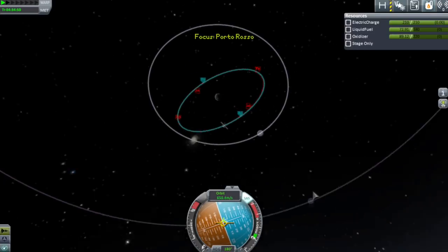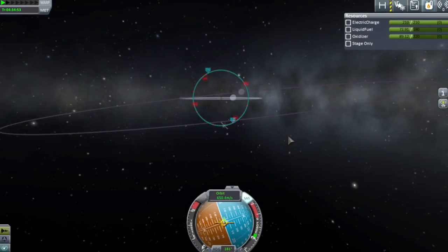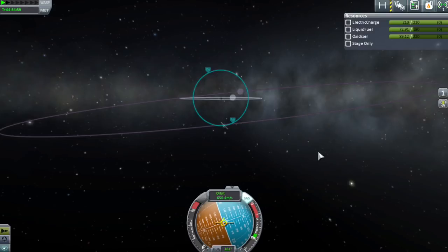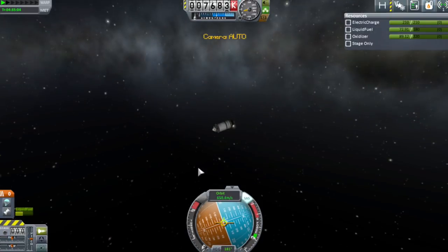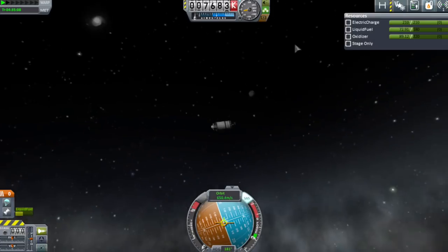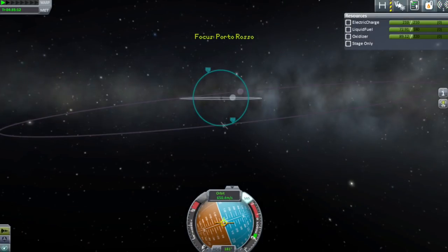Close this down and see how good we are — that looks like a pretty good orbit. The question is, do the contract judges think this is good? Yes — we've got everything. We have successfully put this into orbit. So there we shall end this tutorial and I shall hopefully be back with another one. I'm hoping this is acceptable given the limited capabilities available to me on holiday — if not, you can shout at me and I'll make more when I get back to America. I'm Scott Manley — fly safe.